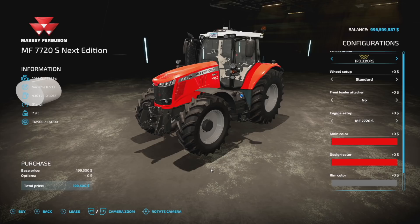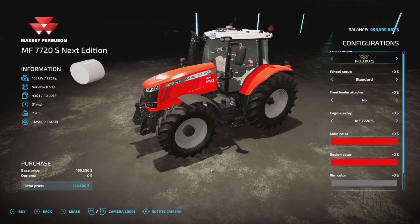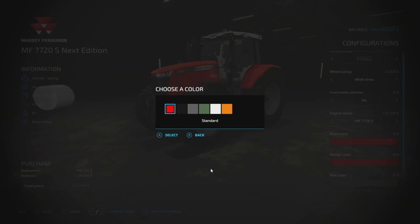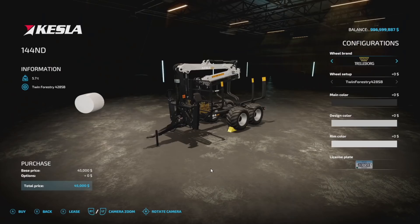There's a second version of this as well — a little bit bigger and chunkier, taking 14 slots instead of 13. It comes in at 225 horsepower, 400 liters fuel, variable transmission, 31 miles per hour, and 7.9 tons. The wheels, front loaders, main colors, design colors, and rim colors are exactly the same. Engine options are 240, 260, and 280 horsepower. You've got your license plate as well.